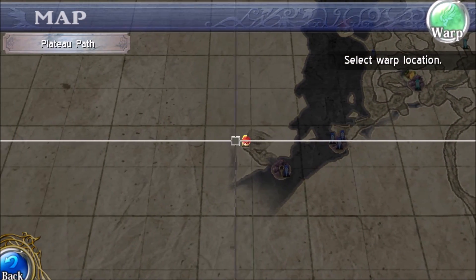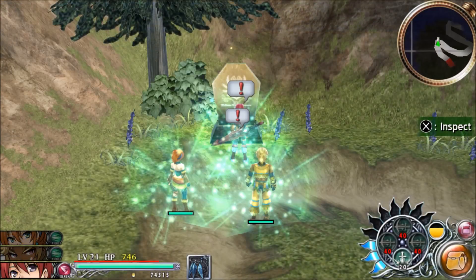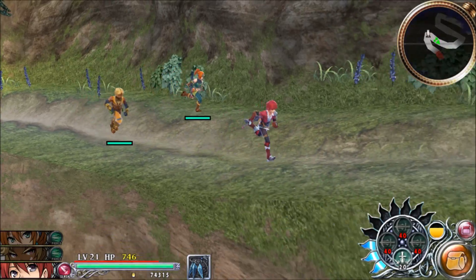If you look at this monument, it's yellow, but we can't actually warp to another yellow monument because it's not the same shape.